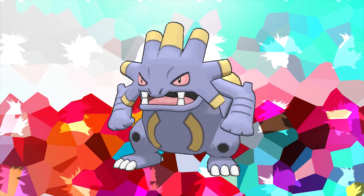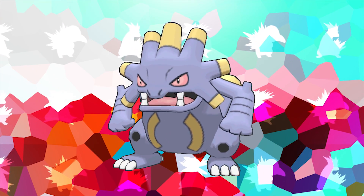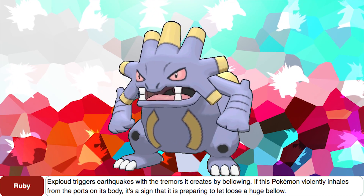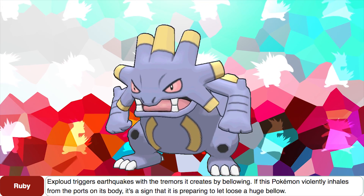People are good. People help you. People are your friends. Please don't destroy our property. Finishing off this evolution line, Exploud's Ruby Dex entry states that Exploud triggers earthquakes with the tremors it causes by bellowing.